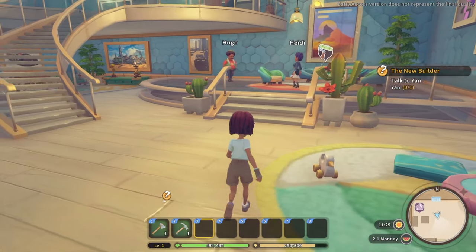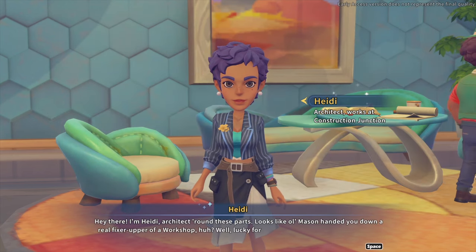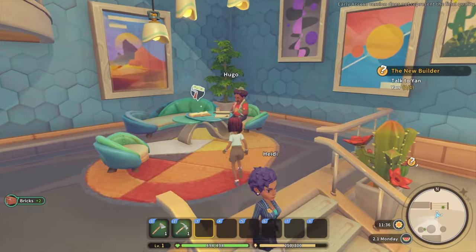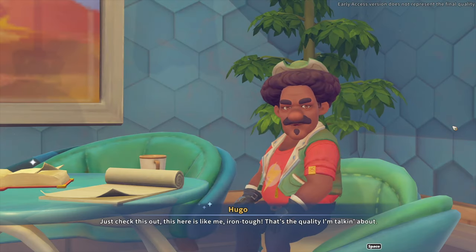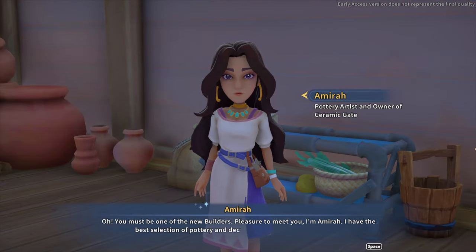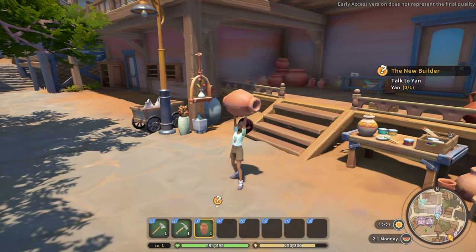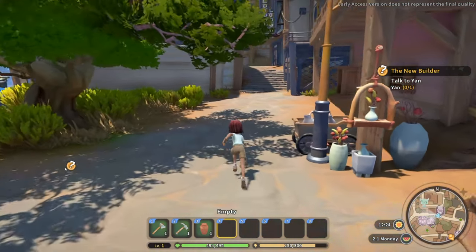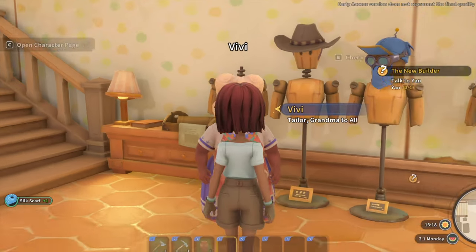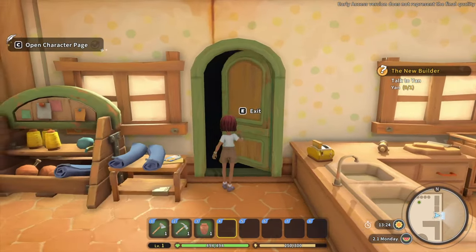Tip number two: get your free gifts. If y'all haven't been talking to the townies, this is really important. Make sure you're talking to them because most of them give you something for free. Heidi is going to give me two bricks, and Hugo gives me two copper bars — it depends on their craft. Some of my favorites are Amira, who gives you a ceramic bottle which adds a perk when you put it in your home. And then Aunt Vivi gives you a handmade scarf. Those are my two favorite people to talk to in the beginning stages of Sandrock.